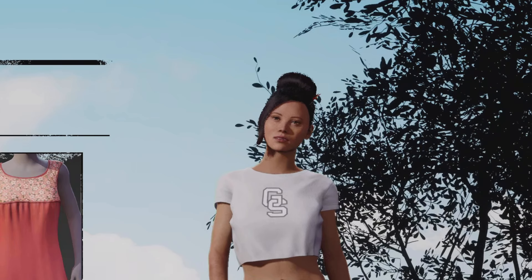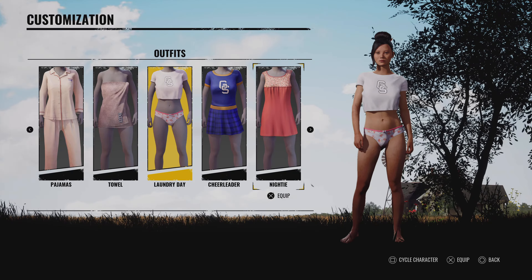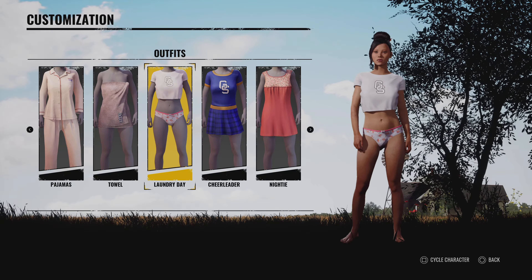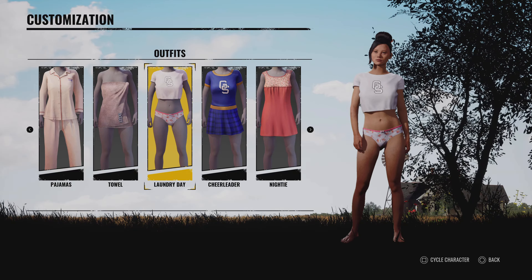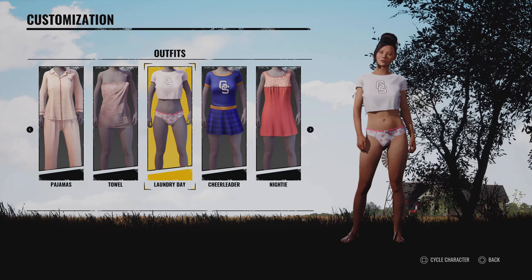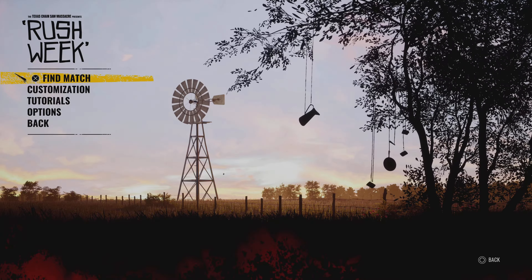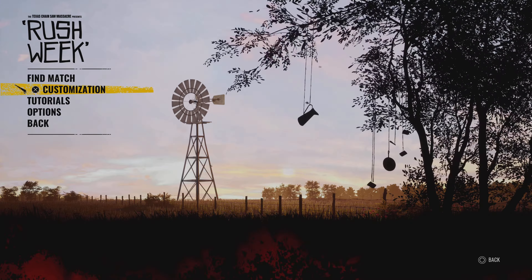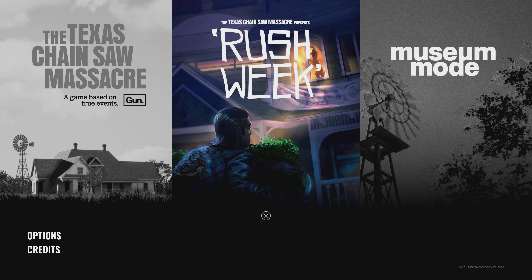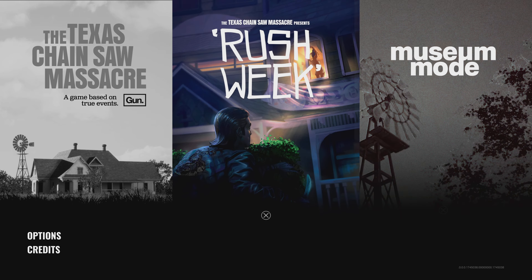Alright guys, it's time for Rush Week. Here are the cosmetics — these two, Towel and Lingerie, you're supposed to play one round of Rush Week first to unlock them, but I already have them from the content pass. You're not allowed to run any perks or abilities, just straight items. They also changed the whole layout — regular TCM is here, Rush Week is right here, and there's Museum Mode too.